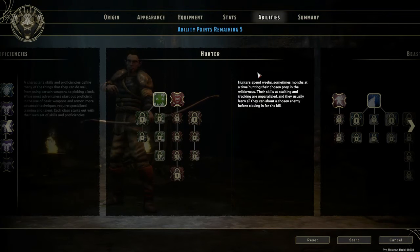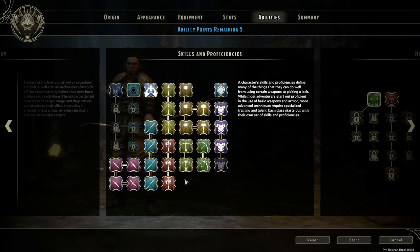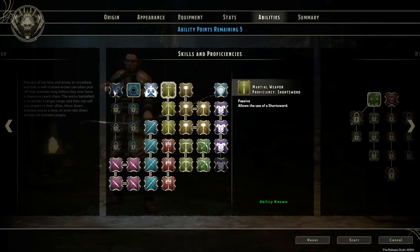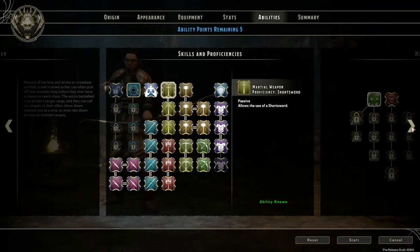Rangers get three ability points. They also get another two for half-elf because they don't really get anything special at the start. As you can see with skills and proficiencies, he's a ranger — he gets everything. If I want to go heavy armor, I can go heavy armor. Lockpicking and search can be used by any class as long as you want to spend the points.